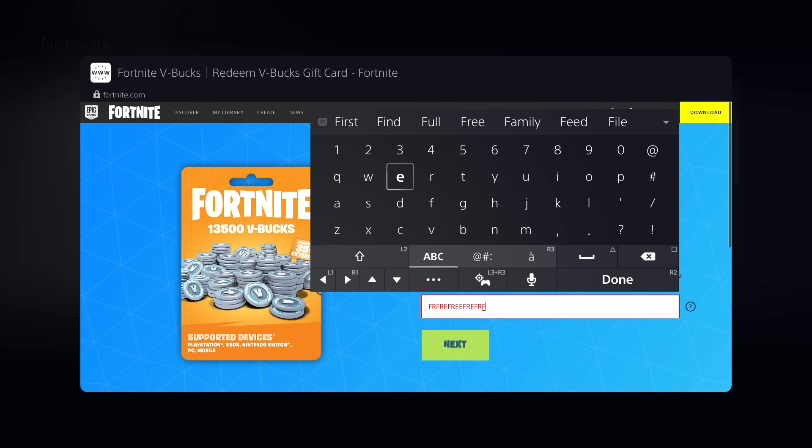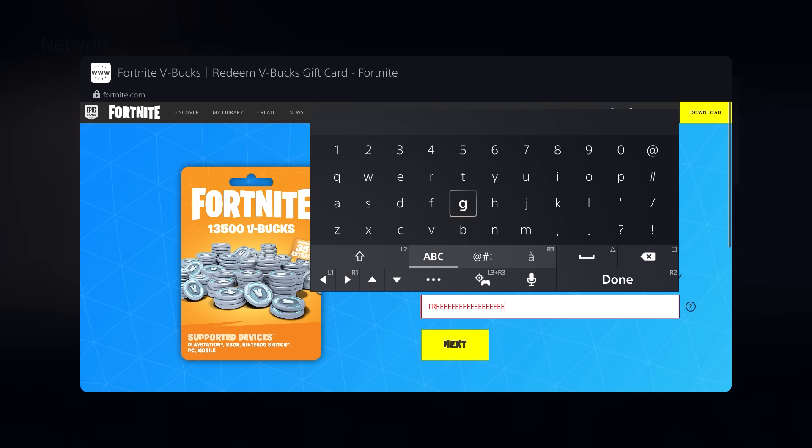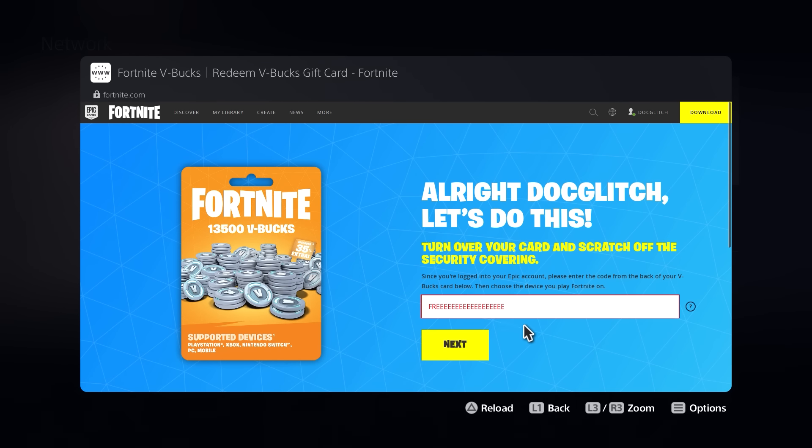Just to let you guys know, the keyboard on the PS5 browser is absolutely terrible and glitchy and it's going to type in the wrong words every time you try to type something in. So you're going to want to make sure that you type in the correct code, and as soon as you type in the right code you'll see the Next button being highlighted — that's when you know that you've typed in the code correctly.